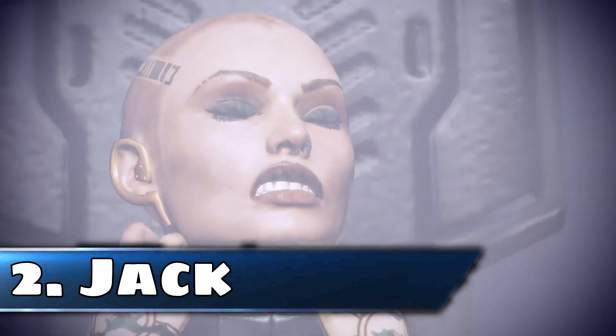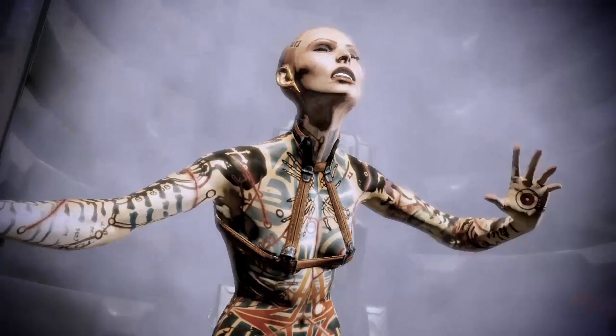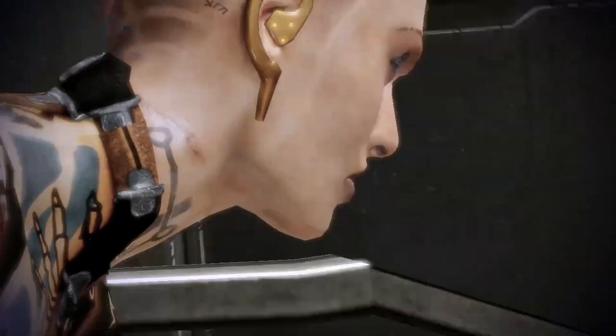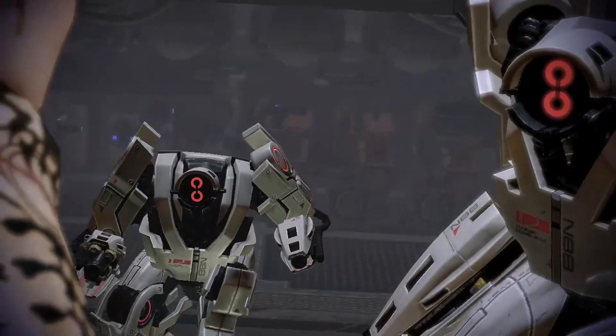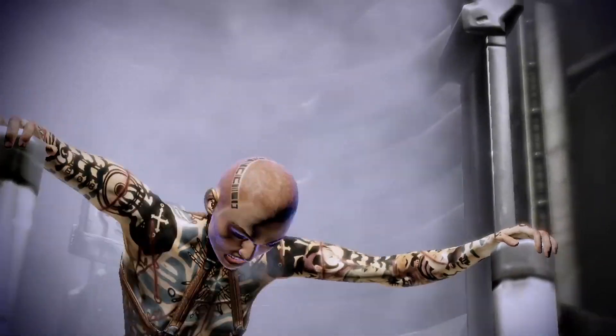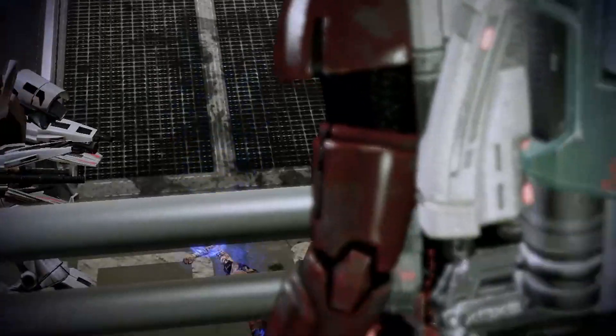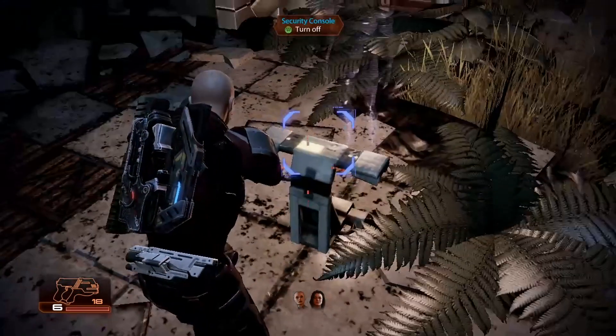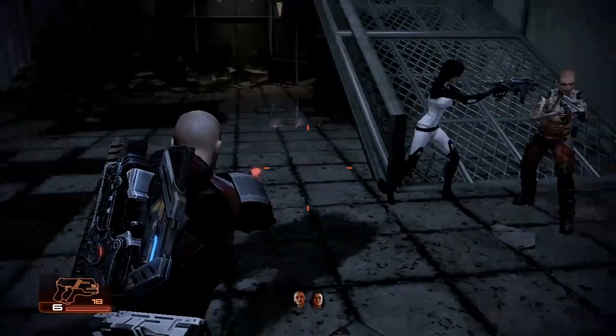Jack is very interesting. When you break her out of prison she comes across as a one-dimensional character — a crazy biotic psychopath that's just going to be angry at everything. She reinforces this when you talk to her on the ship, acting like a petulant child and just being angry at everything. It's not until you start her loyalty mission that you actually get to see the real Jack — it's where she starts to show cracks in her armour and it will be the turning point in her character.